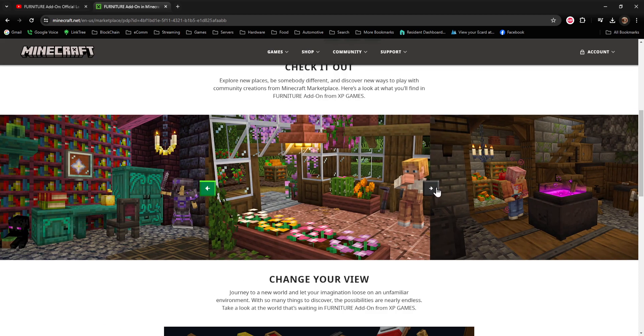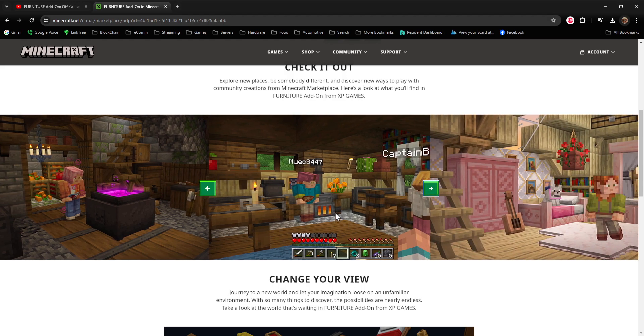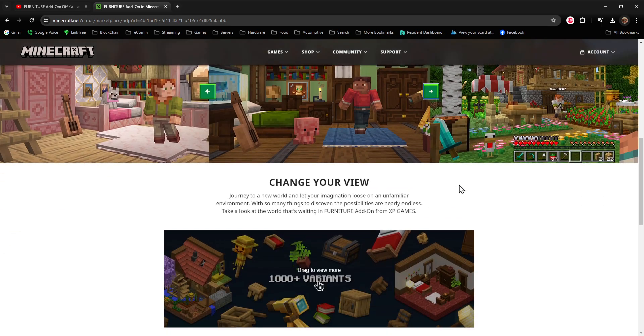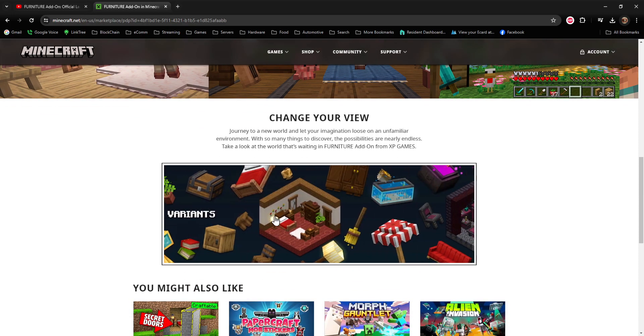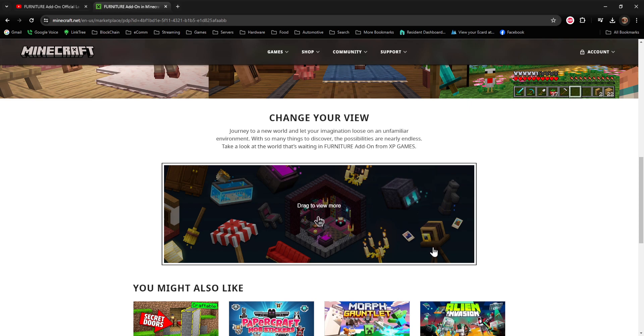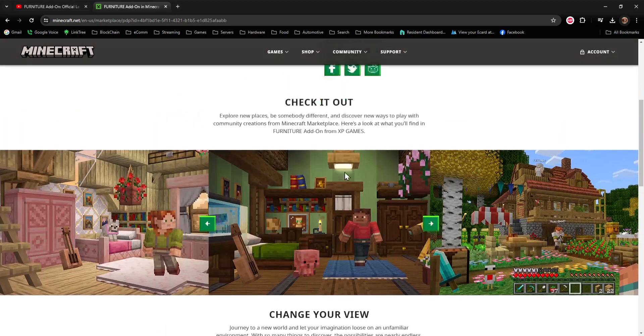It's about $8 US, which is not a whole lot of money for an add-on of this quality. There are new staircases, crates of fruits and vegetables, new types of cooking pots and ovens. There are so many things and different variants of things that you can build and create. And there's a camera - I haven't tried it yet, but I plan on giving it a shot.